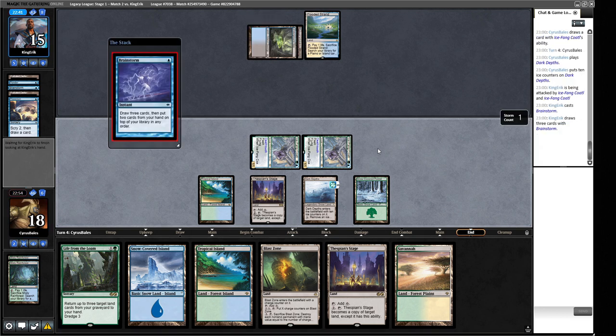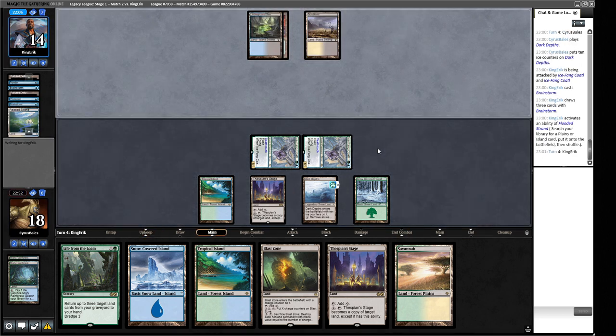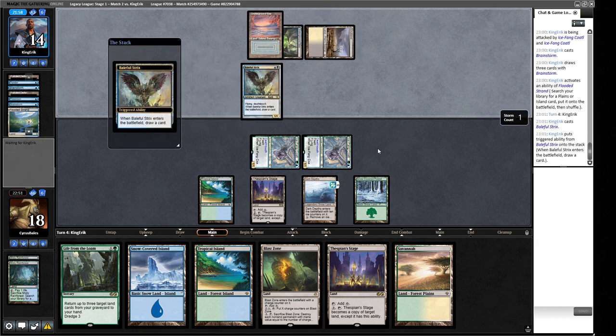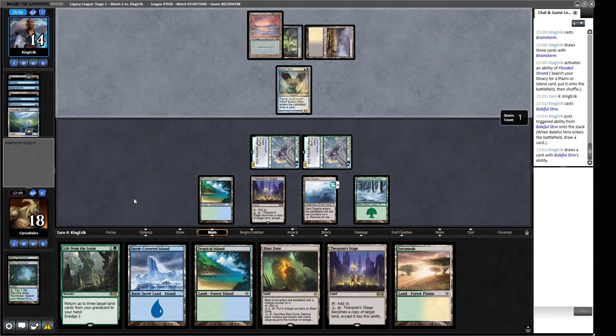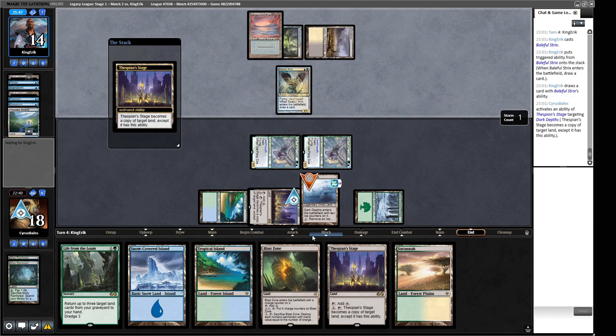We dredge our Loam and hit the Karakas — we play out the Thespian's Stage and attack. Opponent has Force of Will, Spell Pierce, and we see Ponder and Brainstorm in exile. Force of Will on Life from the Loam is interesting. If they're on Esper Doomsday, it'll be very hard to kill us this turn as they'd need Ritual into Doomsday, a way to draw a card, and mana. We dredge Loam again, hit Karakas — there it is. Dark Depths plus another Thespian's Stage and we can win.